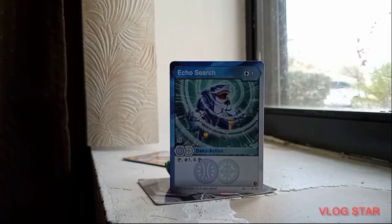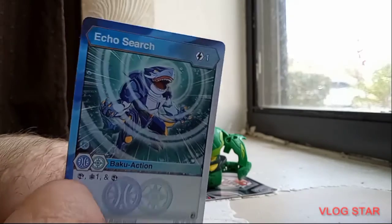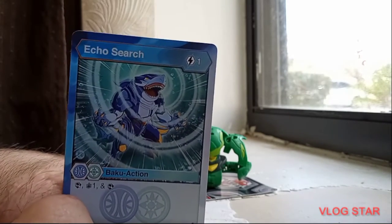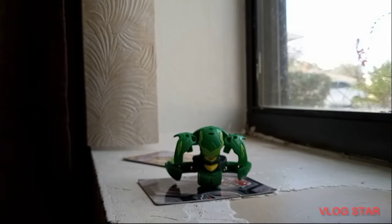And finally we got Echo Search — I might have covered this in a previous video but I'll do it again. One energy to get out and you can search for a card, draw a card, and then search for another card.